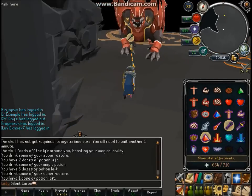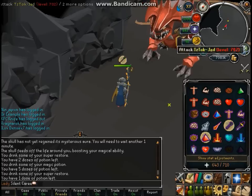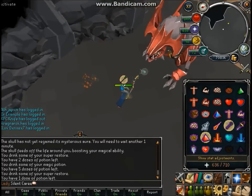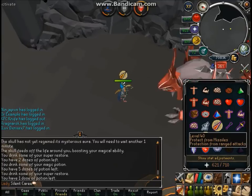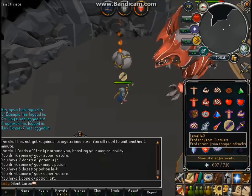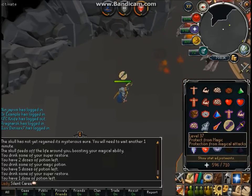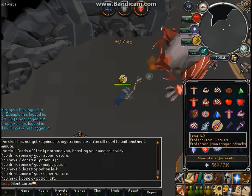Okay, see — that's a ranged attack. Just make sure you watch his attacks. Get him into sight where you can see him. That's the mage, so you switch over to mage. Once his healers come, just take those healers out.